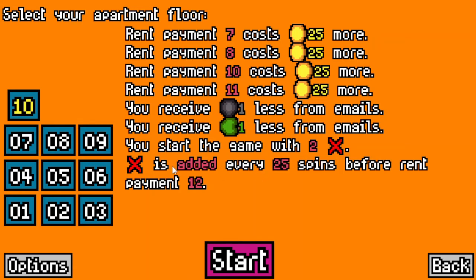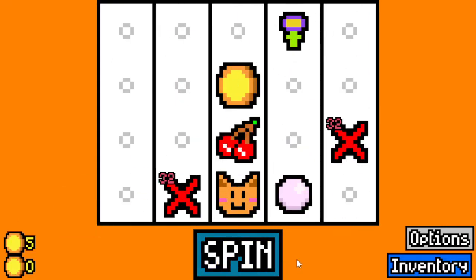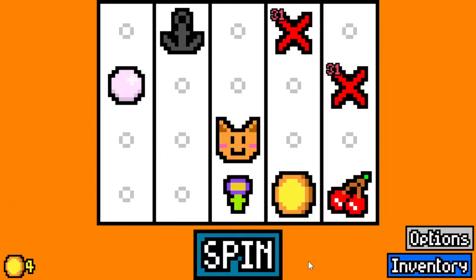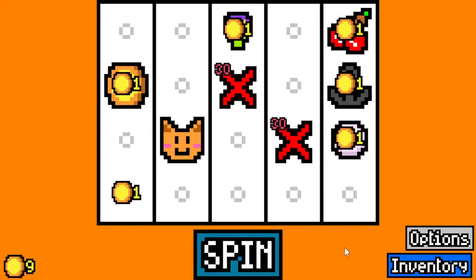You start the game with two duds. After a dud is added every 25 spins, before rent payment — 12. It does, I believe, get removed every 30-something spins. Alright, we're gonna start a new run on floor 10. Or should I save this for another video? What do you guys think? We'll try it once.